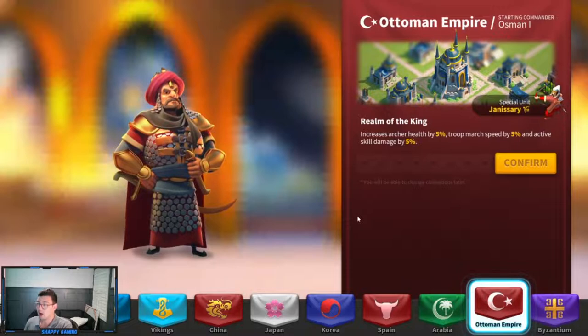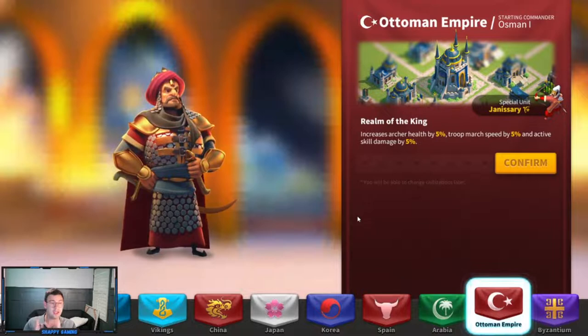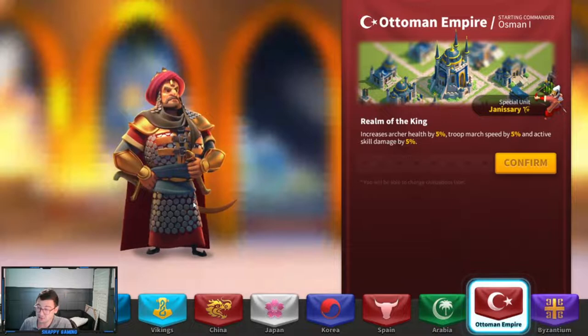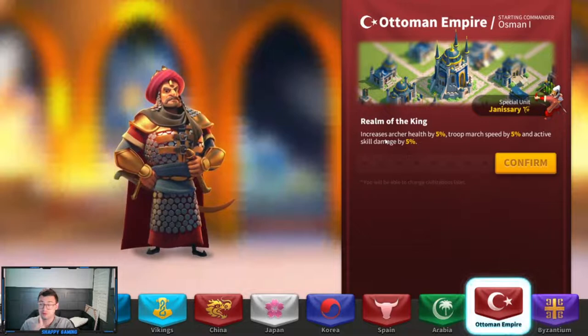The next option is the Ottoman Empire. The Ottoman Empire is great as an archer civilization. Long-term, in my opinion, this is the best archer civilization you can run. If you're an archer primary, this is what you should be using and switching to. That said, if you're starting out in Rise of Kingdoms, you'll get Osman as your starting commander — and Osman is not going to be a terribly strong starting commander, and you're probably never really going to use him. So although you get archer health of 5%, troop march speed of 5%, and active skill damage of 5%, the starting commander is not going to serve you well. After you switch your civilization, you're going to want to switch to Ottoman, especially if you're an archer primary.